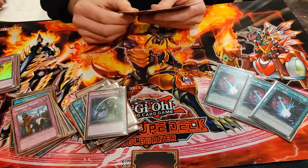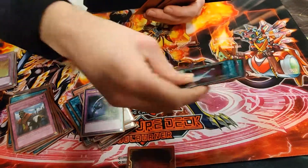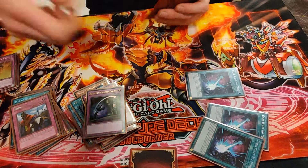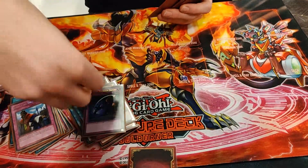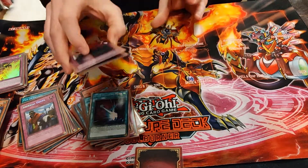Dark Hole No More — this is my out against most boards. You do this and then go into your Borrelload or Borrelload Dragon. And triple Twintwister — triple Twin Leaf to complement. And that's about it.